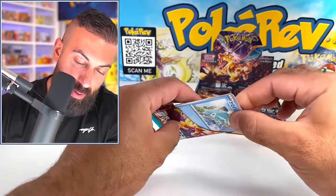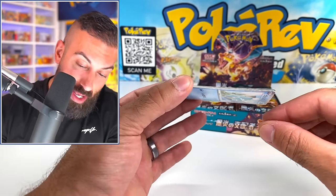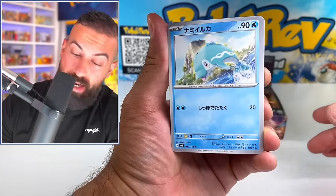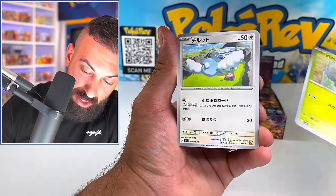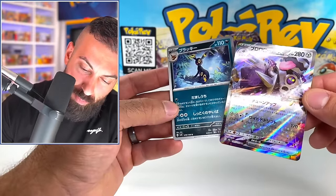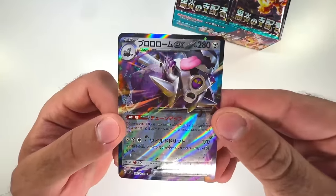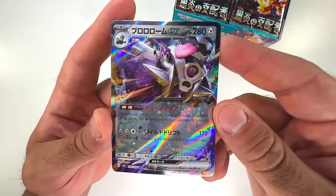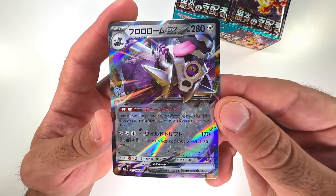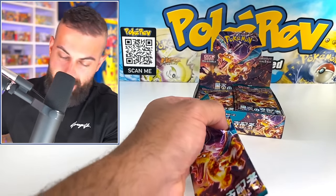So let's see how many hits we can get out of one box of Ruler of the Black Flame — 30 packs in a box. Starting off right off the bat — oh my God, look at the Umbreon in the background! This is a cool EX, but that Umbreon looks amazing. The Rev of Room right here as an EX card looks pretty cool. It's not like one of my favorite Pokemon, but I will take an EX off the bat. Be cool if we get the Umbreon as a holo out of this set.